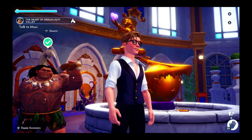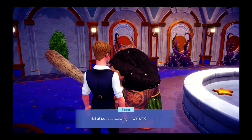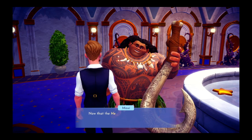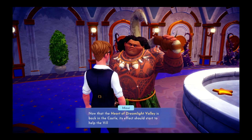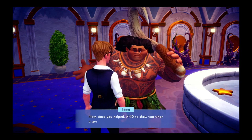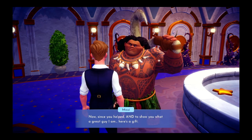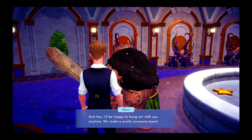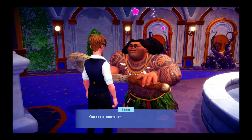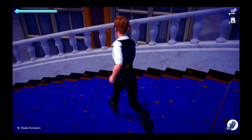There it is. Beautiful. I did it — now he's amazing. Fine, we did it. I'm amazing and you're almost as amazing. Now that the Heart of Dreamlight Valley is back in the castle, its effects should start to help the village again. Darkness will have a harder time spreading. Since you helped, and to show you what a great guy I am, here's a gift. I'd be happy to hang out with you anytime — we make a pretty awesome team. That's Maui's level 10 quest. If you see Maui, tell her Maui says hi. That was a pretty quick quest.